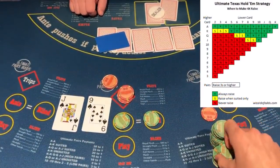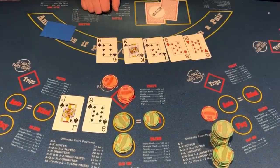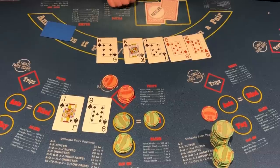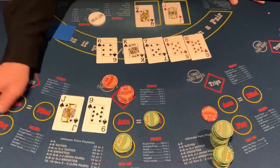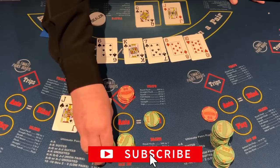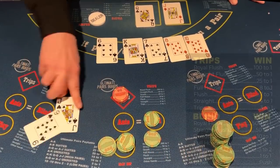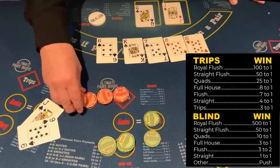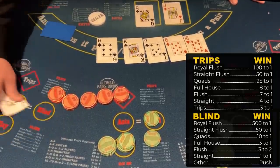Jack nine suited — this is a 4x. It's probably on the bottom range of the 4x, but we hit a straight: 7, 8, 9, 10, Jack. The dealer has jack-queen. This is a great suck out for us because the dealer did have us out-kicked with the queen kicker. We're getting one-to-one on the blind and four to one on the trips.